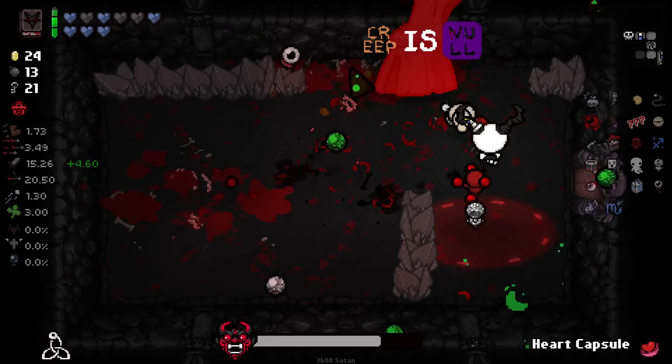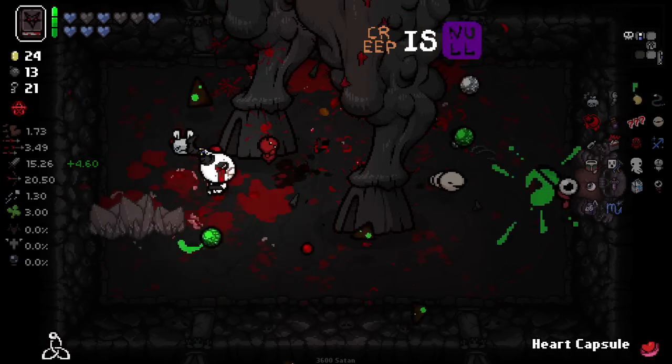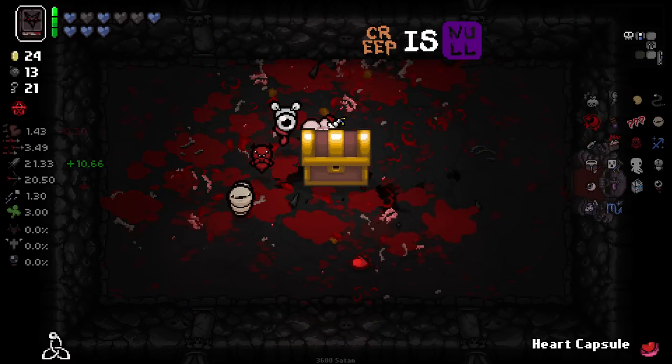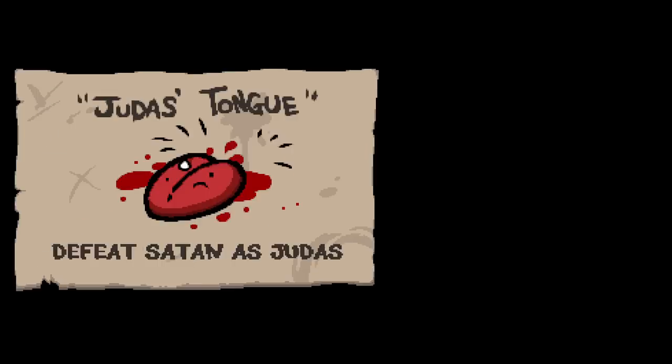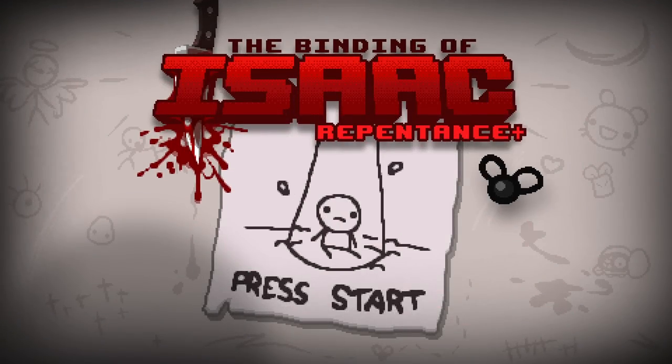Careful of the stomps because now they actually have these rock formations. Satan is done as well — and there you go. A very nice fitting run for Judas, and we unlock Judas's Tongue. Very nice. I hope you guys enjoy and I'll see you guys in the next one.